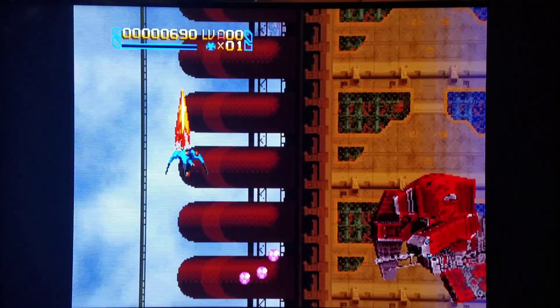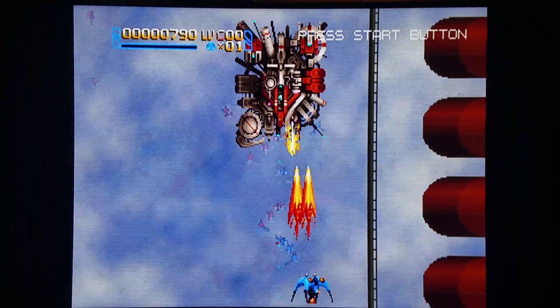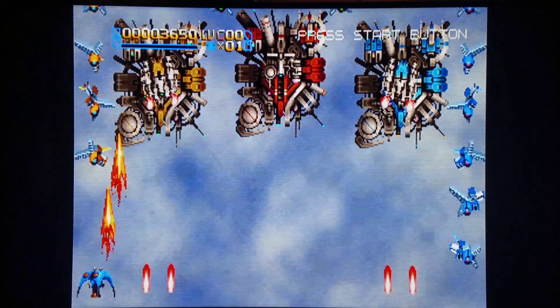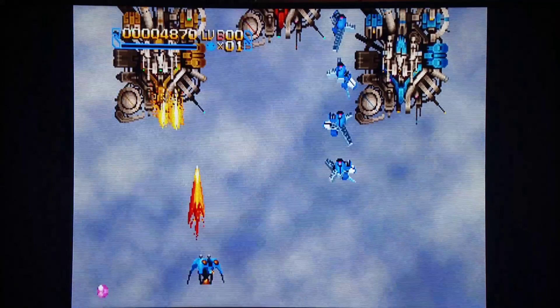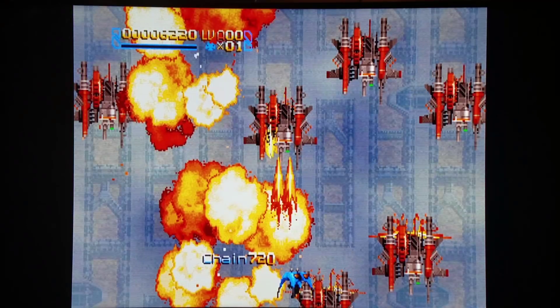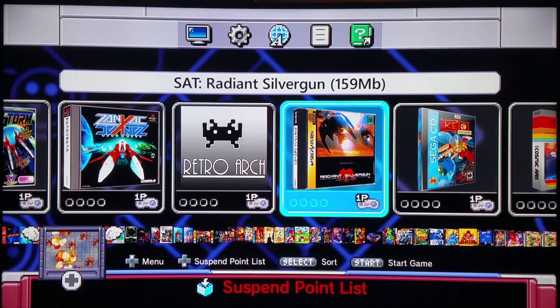This is about as good as you're going to be able to run Radiant Silvergun. This is using the performance upgrade in my RetroArch Xtreme. If you really want to play this game, the best way is to have an Xbox 360 or Xbox One — you can download it on your Xbox 360 or backwards-compatibly download it on your Xbox One. This is not very playable here. They also made the incredible Dreamcast and GameCube game called Ikaruga. But this is Radiant Silvergun — arguably one of the best shoot-em-up games ever made — and the best way to play it is either on a real system or on the Xbox systems.